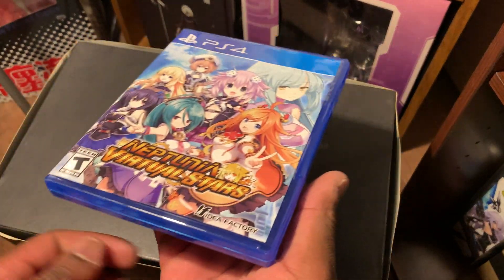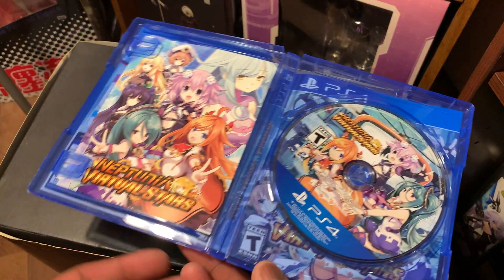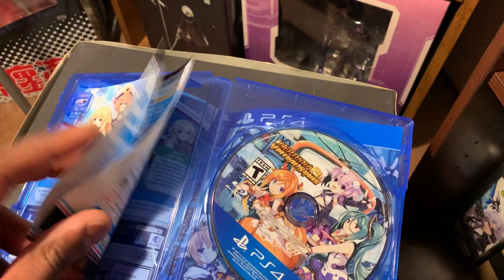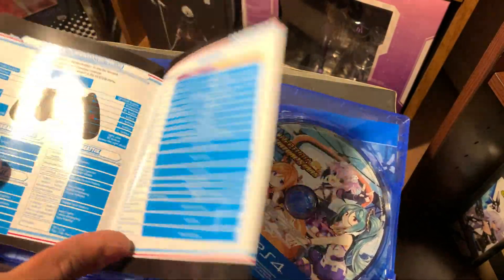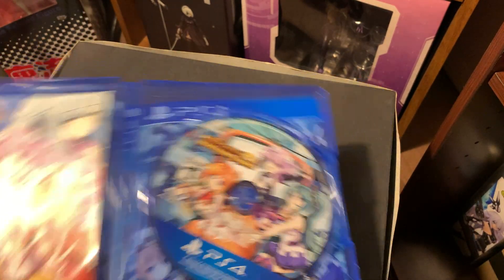I just had that thing in my hand and I already lost it — my little thing I've been using to open packages. I'm going to open up the game. So we got the game here. They've been doing it lately too where the Limited Edition comes outside of the box. It should have a reversible cover. I appreciate they're still doing manuals, even though it's very basic. No remote play — I don't know if they have remote play in the Japanese one either. I didn't check.